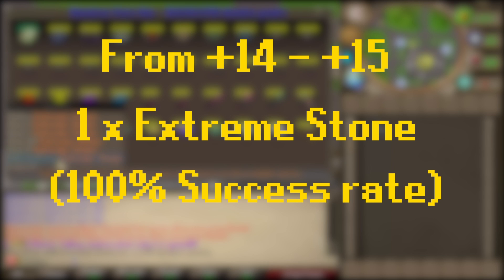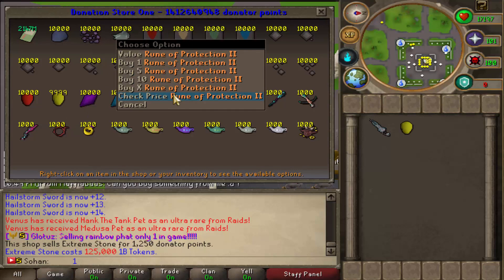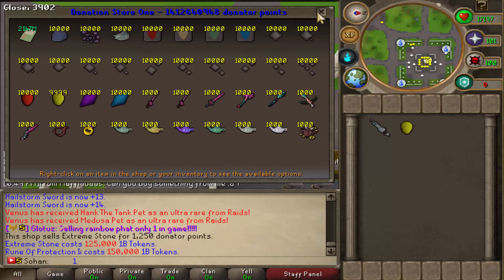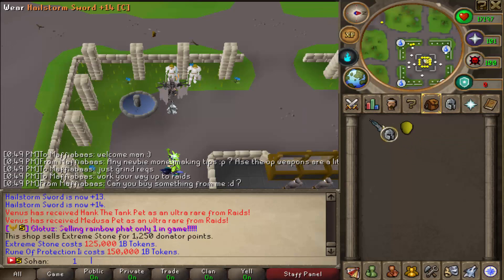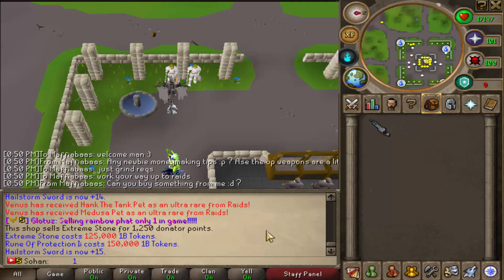To upgrade to Plus 15, you could use another finer stone and another Rune of Protection 2, but there is a 20% chance of it downgrading, meaning you'd have to buy another 2 to get it back. Instead, you can just buy an extreme stone, which goes for around 125 Trill — actually a lot cheaper than a Rune of Protection 2, which is 150 Trill. Just use it on the item, and it has a 100% success rate to upgrade it to Plus 15.